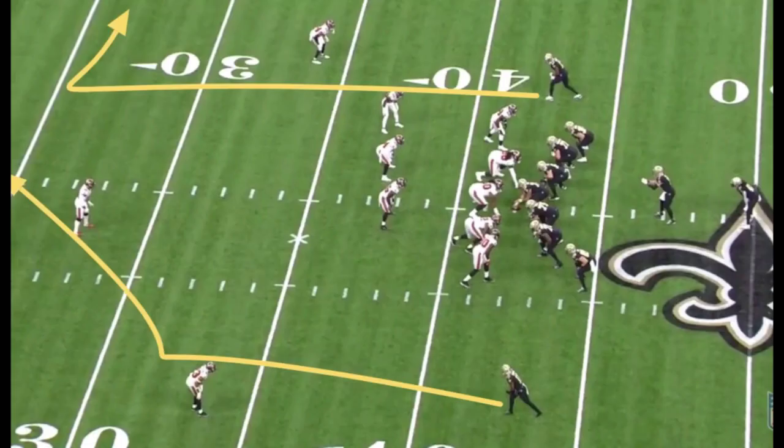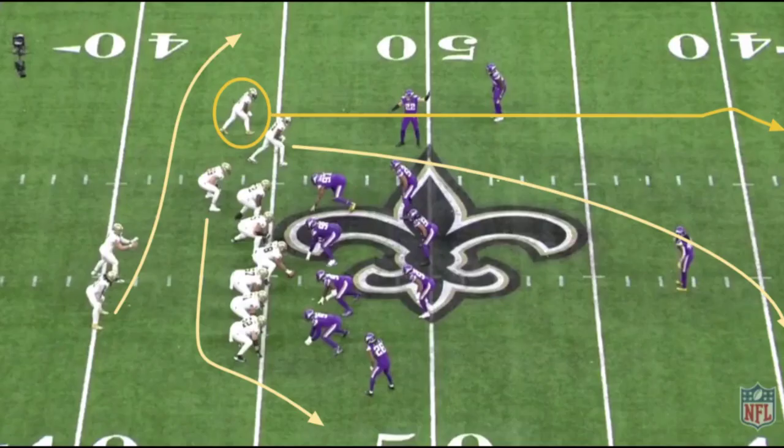The Saints essentially ran the same Deontay Harris-Michael Thomas route combination with Taysom Hill at quarterback that they ran against the Vikings for a 50-yard gain, but it didn't work quite the same way. It ended up in the third option — Taysom Hill scrambles for a solid gain. You get 13, 15 yards on the play. You'll see it here.